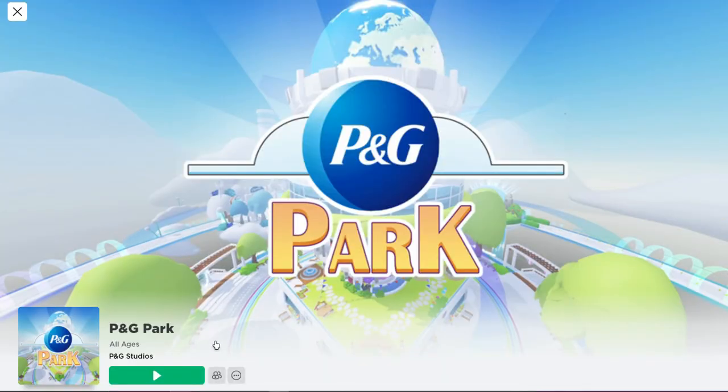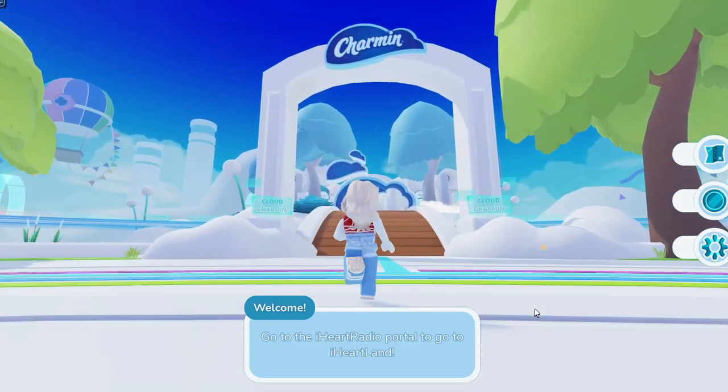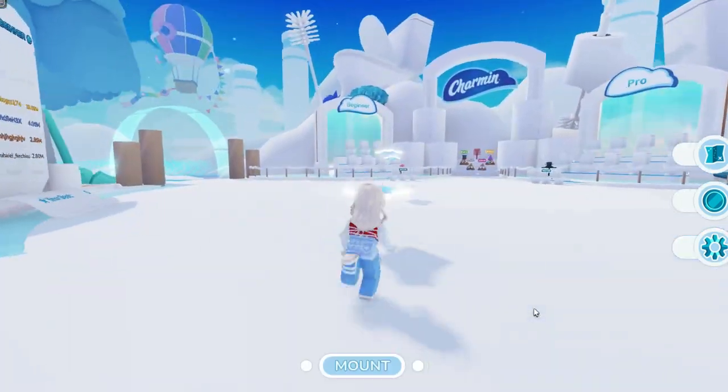First, let's go to P&G Park. I'll make sure to link this game in the video description. Once you join the game, look for the Charmin sign over by this bridge and go across so we can start the mini game.